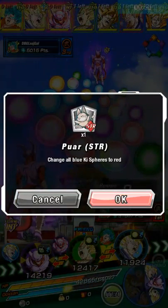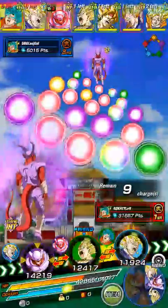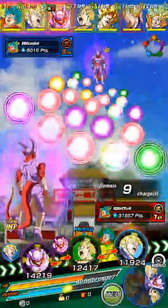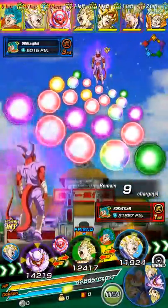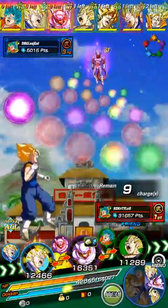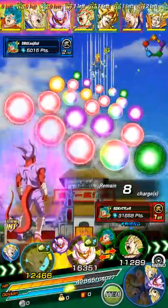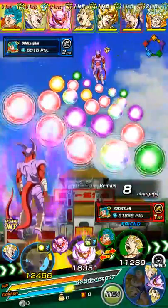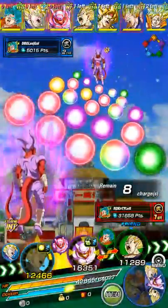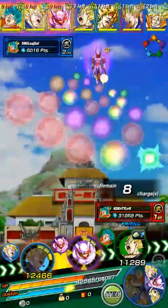First thing is Bardock changes STRs to TEQ, or red to green. So first I want to set up my blocking and try to put all your attention on the INT, because everyone seems to be copying the same TEQ I'm using. But simply, put all your firepower on Super Genema.